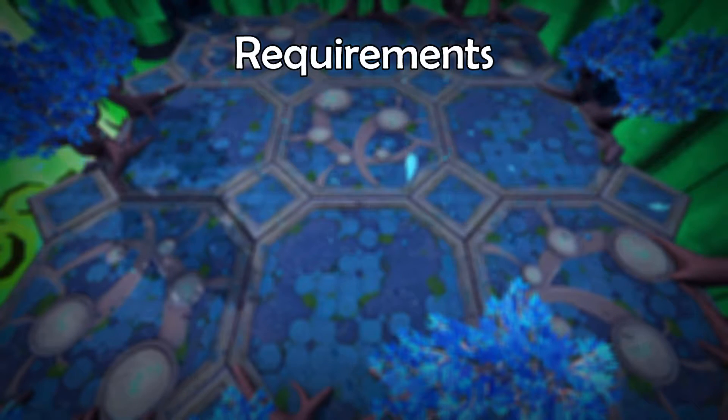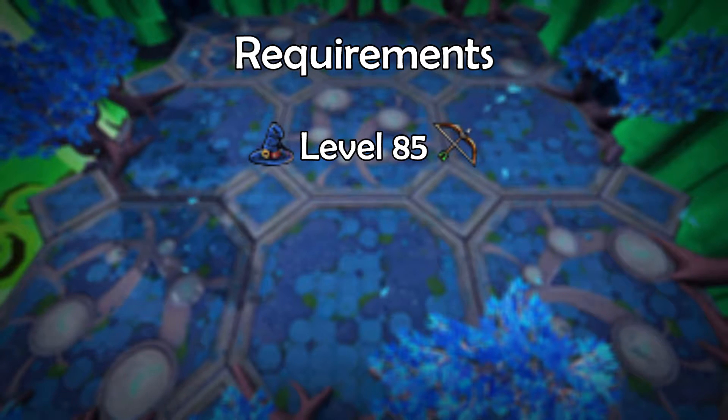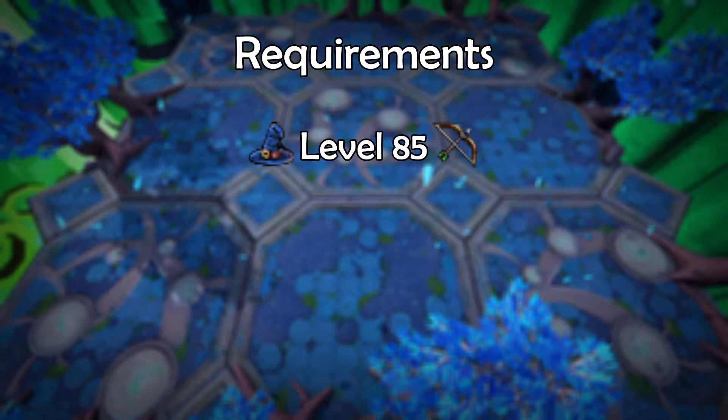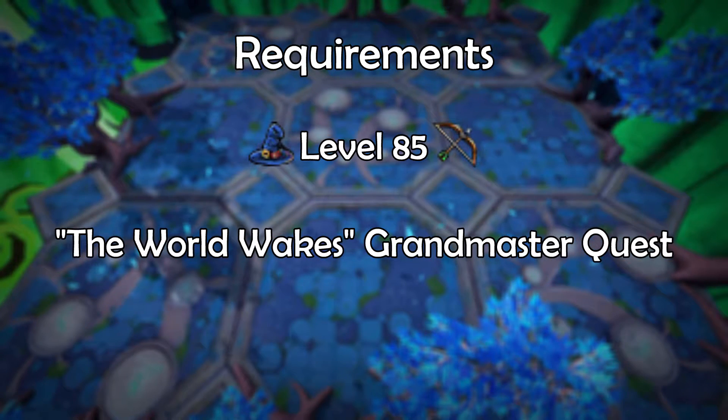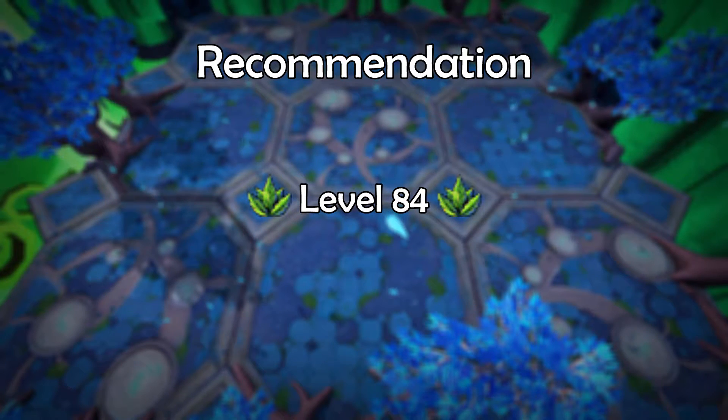With that being said, there are a few requirements to do this method. You need 85 magic and range to use the abilities sunshine and death swiftness, and you unlock these abilities by completing the World Wakes grandmaster quest. I recommend having 84 herblore so that you can make adrenaline potions.